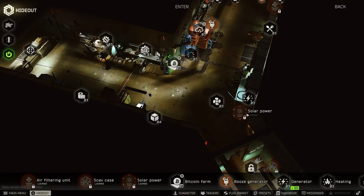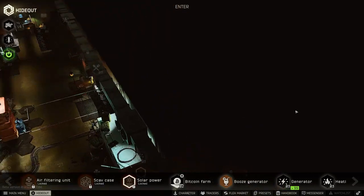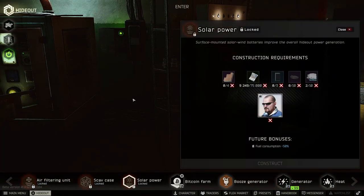Hopping into the hideout — make sure you guys do not do solar power. If you already have it installed, you're kind of shit out of luck and you're just going to have to suffer through it. Right here, it says solar power is supposed to give you 50% less fuel consumption. What it's actually doing is using twice the amount of fuel right now. It is completely bugged.